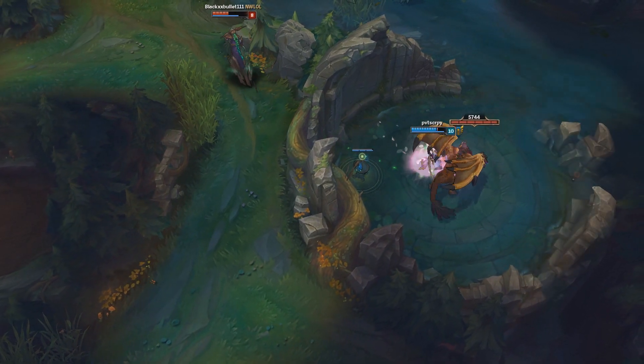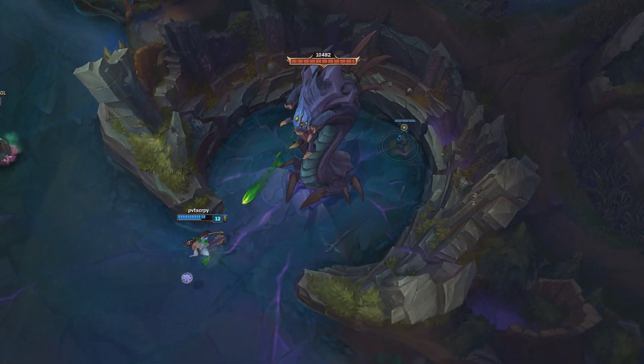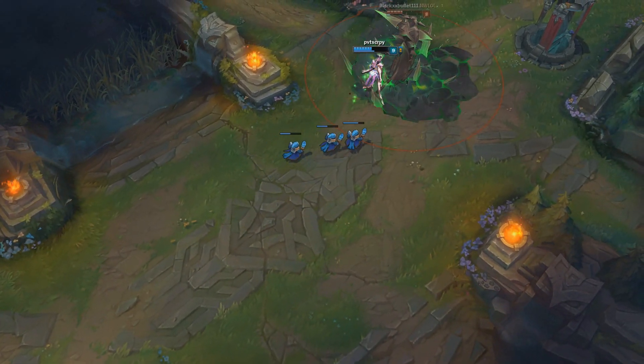You can also use your Q-R combo to get over Dragonpit and Baronpit. For more info and an in-depth tutorial on those spots, click the video link in the description. It takes the same amount of time for your Q to land as it does for your R to travel to your enemy, so using your Q-R at the same time, you'll still get the reset on your R.